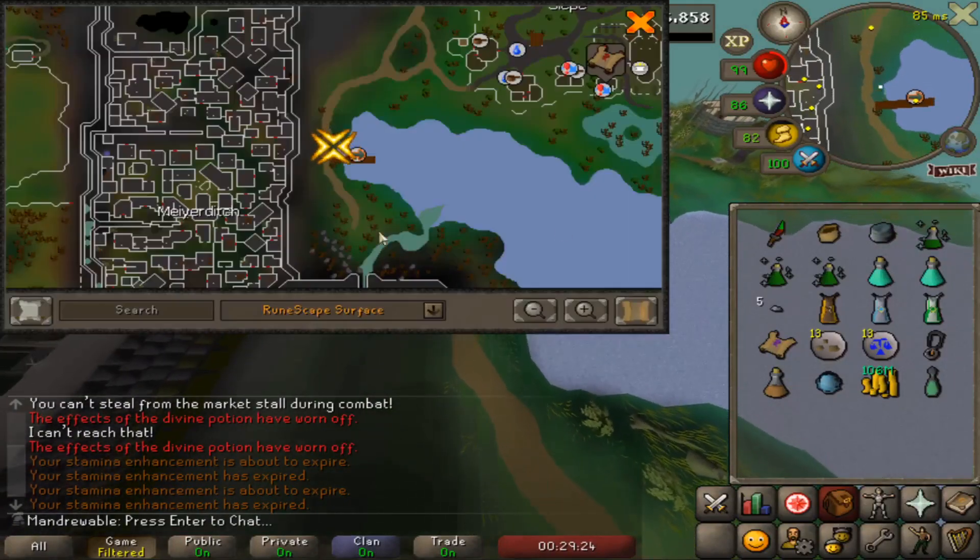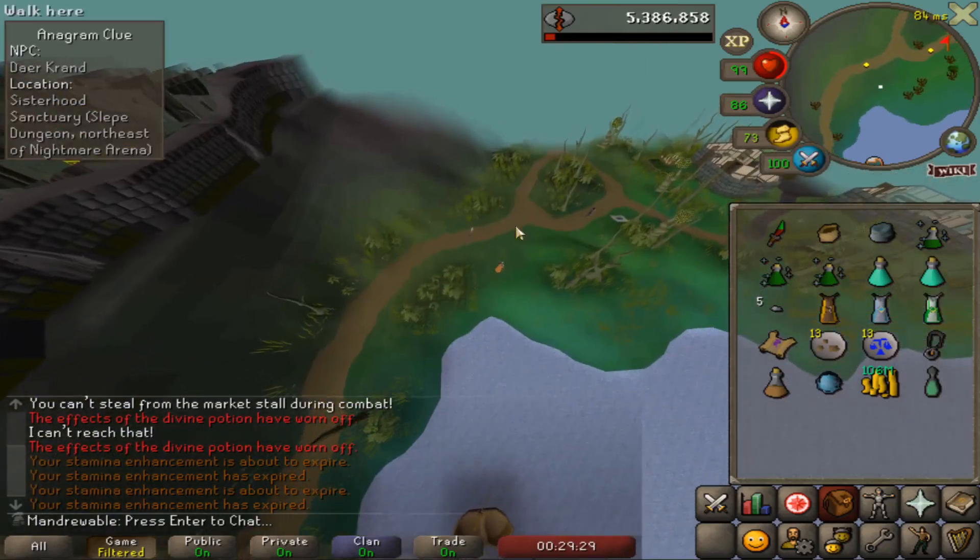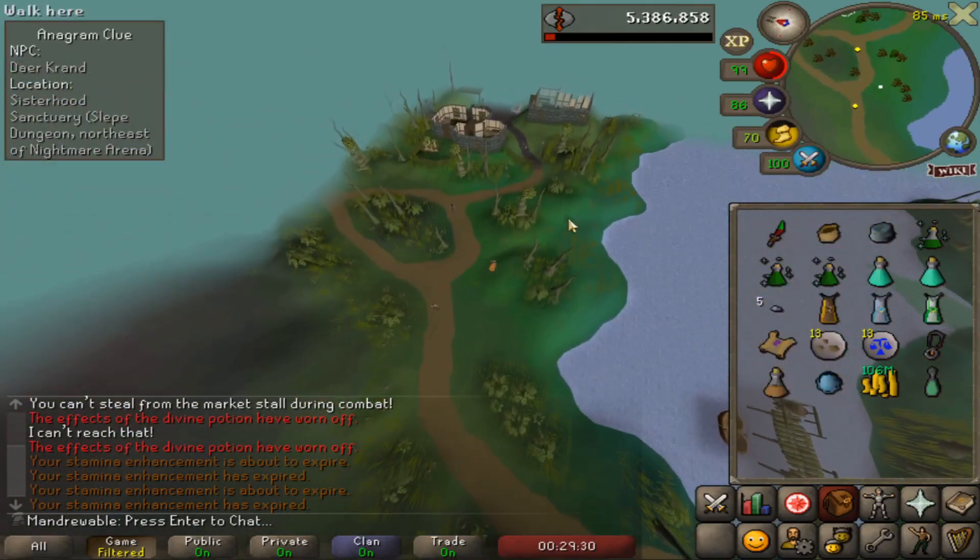This boat takes you right above the Theater of Blood where we started, and you will just follow this path into the dungeon with the Nightmare boss.